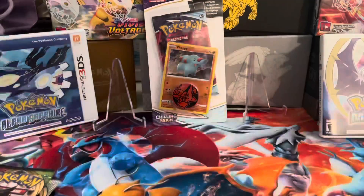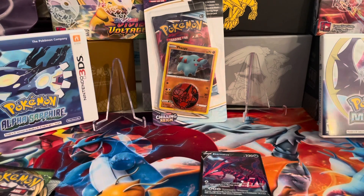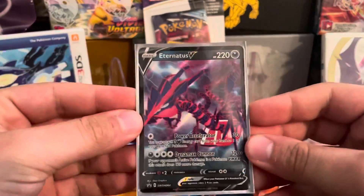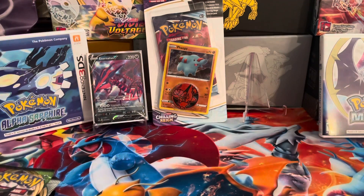It would be awesome to pull the Rainbow Charizard out of here. I do already have one, but another one isn't a bad thing — that's my goal. Or at least the Chunky Pikachu, which is another one of my cards. VMAX or Rainbow Rare, I wouldn't complain. The Eternatus V is apparently a very popular and playable card.